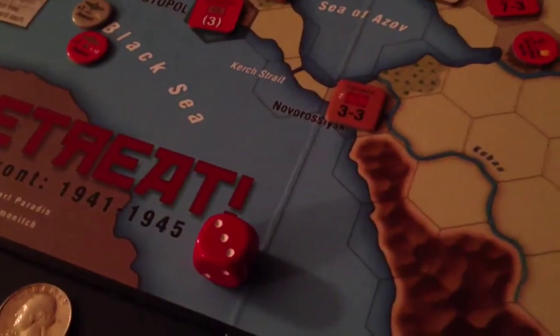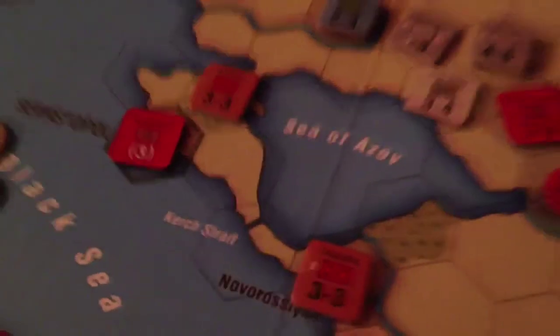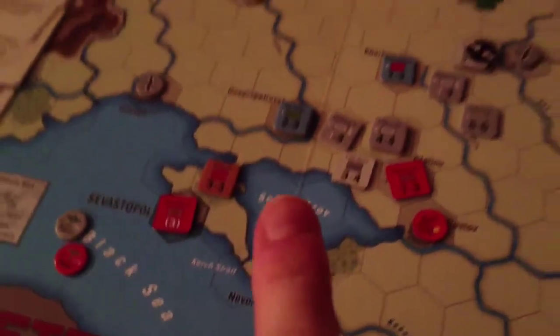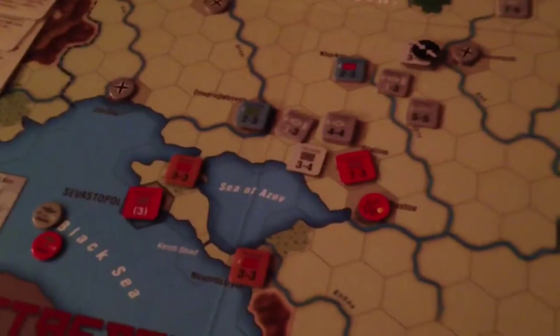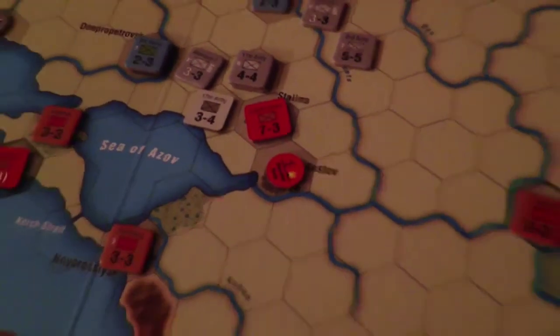No retreat, end of turn nine — actually turn eight of the Faublau scenario. Here we are in the south. The Germans have abandoned Sevastopol to take over here and maybe sweep around this way. That's that strategy there. The Germans are working on Stellano here.